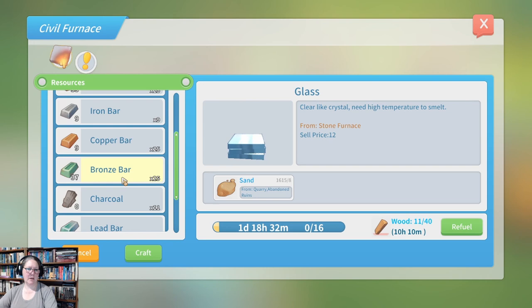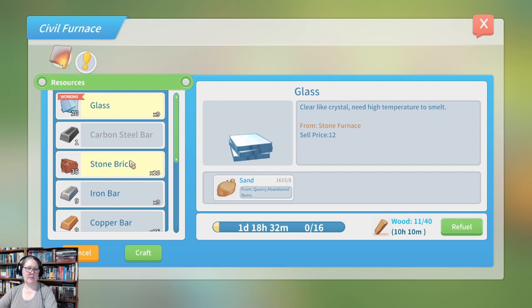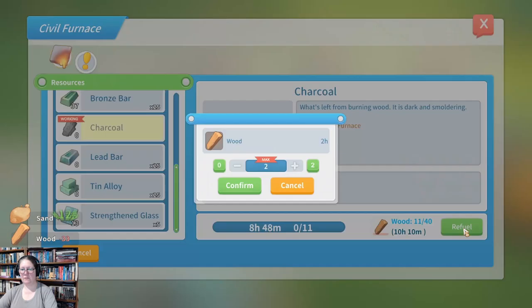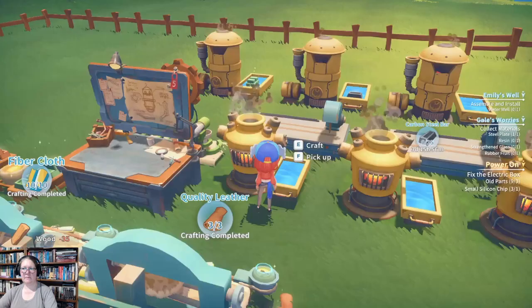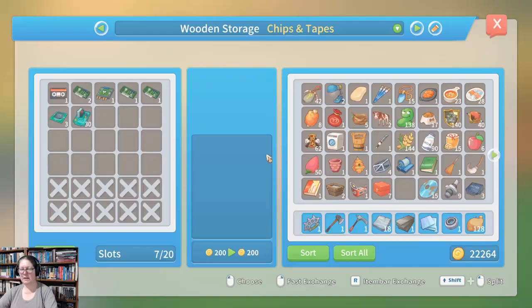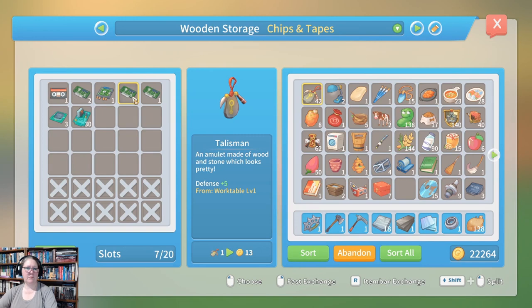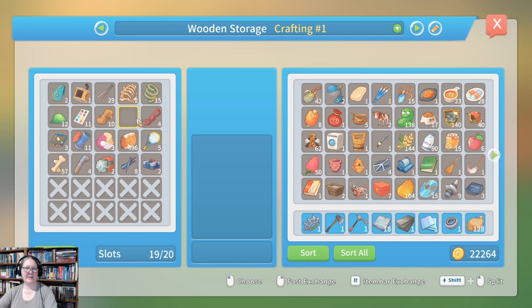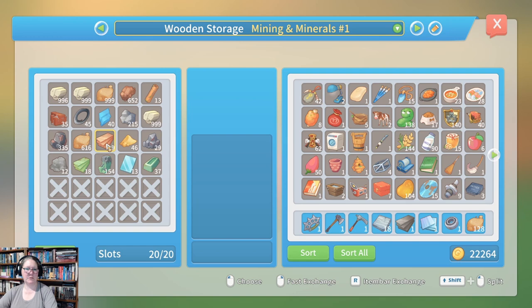That one doesn't do manganese bars. Looks like we're doing charcoal otherwise we're never going to get enough going. We need to get timber and wait for everything to cook, and we need to fix Jango's building. I have a spare steel plate, so let's grab the resin, strengthened glass, and rubber fruit. Resin will be in trees, strengthened glass in minerals because it comes from sand, rubber fruit in crafting or trees. We'll grab timber while we're in this area.